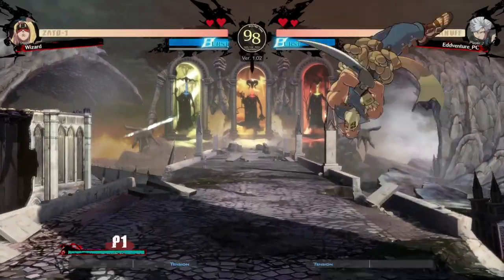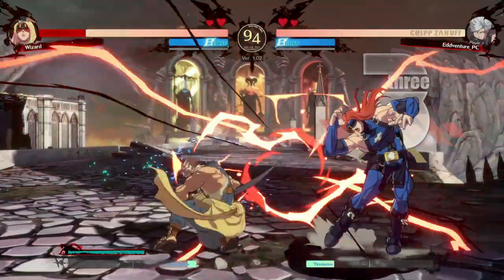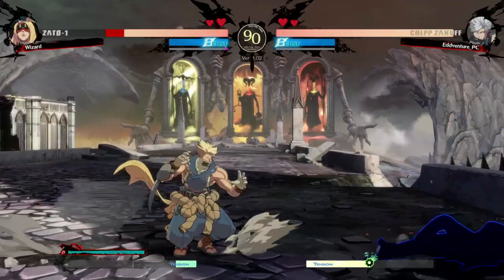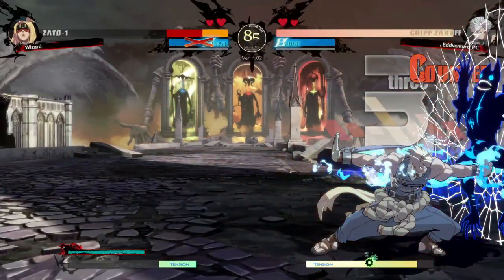Hello and welcome to the third episode of my Guilty Gear Strive Character Guides. I'm making these videos to help out newer players just getting into the Guilty Gear series, as well as those who might be interested in learning specific characters but have no clue where to start. Today we cover Chip Zanuff, a lightning-fast glass cannon with tons of tools to keep your opponent uncomfortable up close.